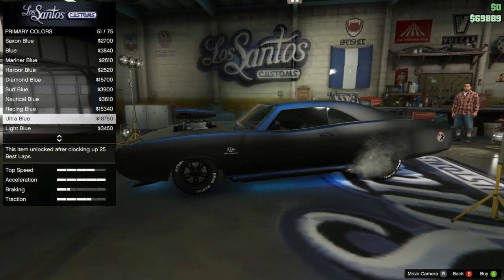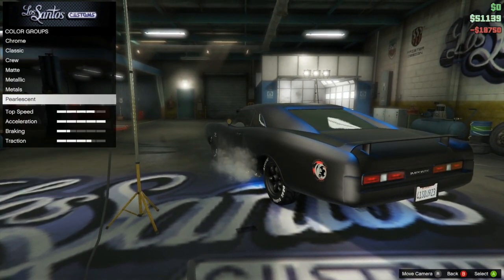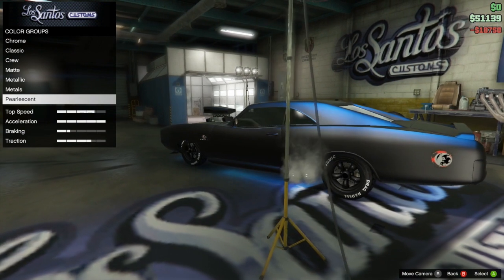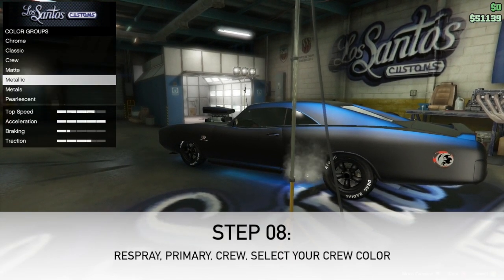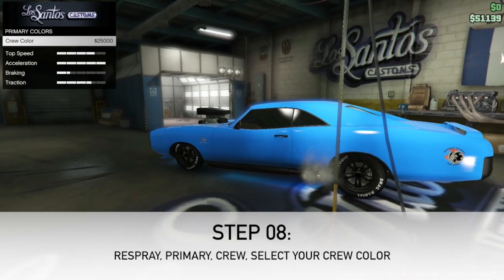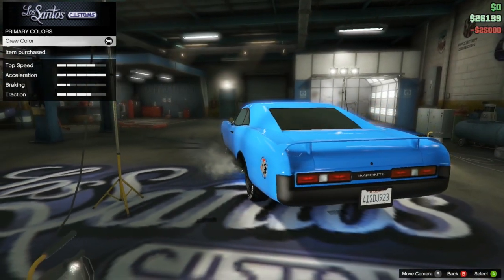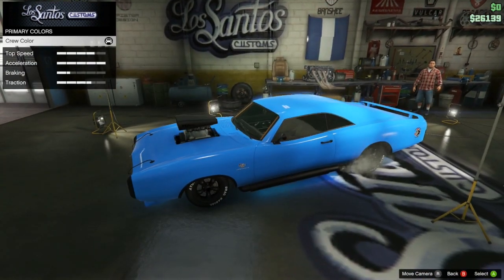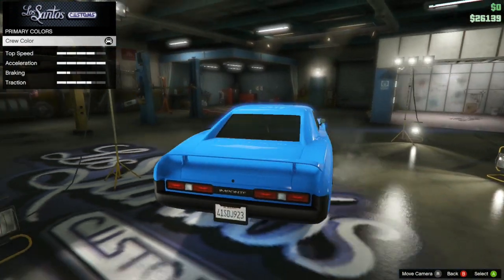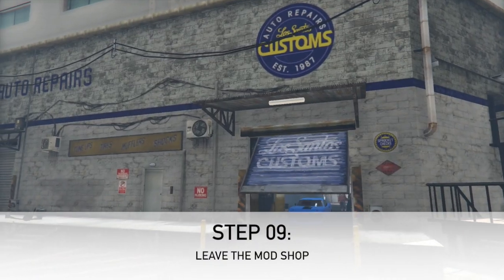I select ultra blue because my crew color is blue. Go ahead and select that — it is going to cost money, it's pretty expensive. Then go to primary and put on your crew color. As you can see your car is now glossy crew color and it has a pearlescent coating to it. Then go ahead and back out of the garage.